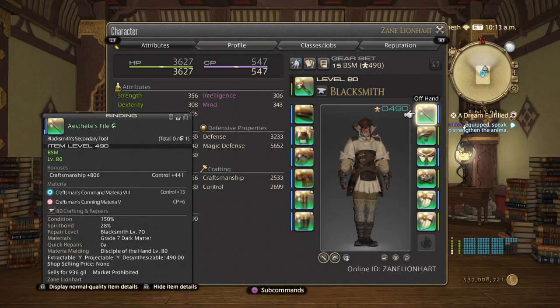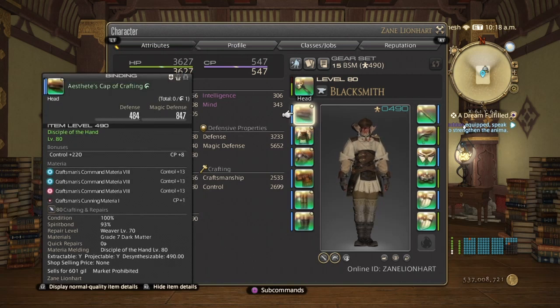You need at least 545 CP and 2699 minimal control. In your craftsmanship, all you need is 2485 craftsmanship, but the craftsmanship goes up purely by the stats of the gear itself. I don't have any craftsmanship melds whatsoever.